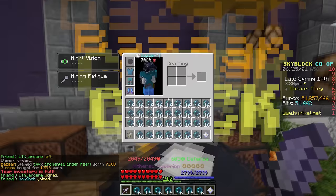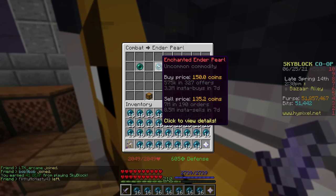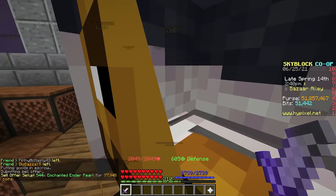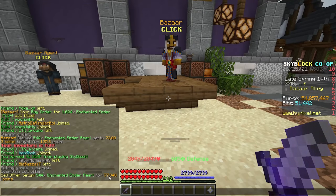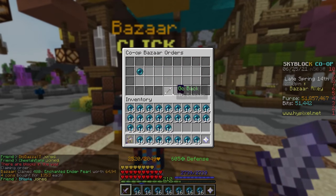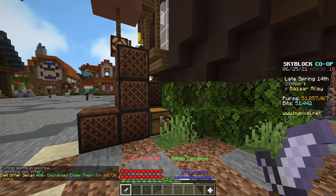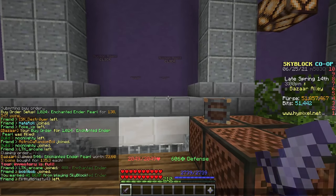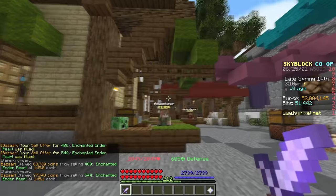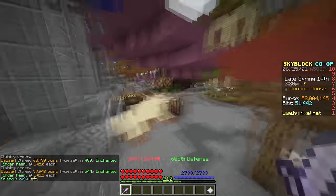We collect our 1,000 enchanted enderpearls into our inventory. We bought each one for 135 coins and now we can sell them for 150 coins each. We create a sell offer — spending 73,000 to make 77,000 — a thin margin but the point is to demonstrate the process. Both sell offers get filled and we collect roughly 10,000 coins total profit on that flip. Very simple, very easy — that's basic bazaar flipping.